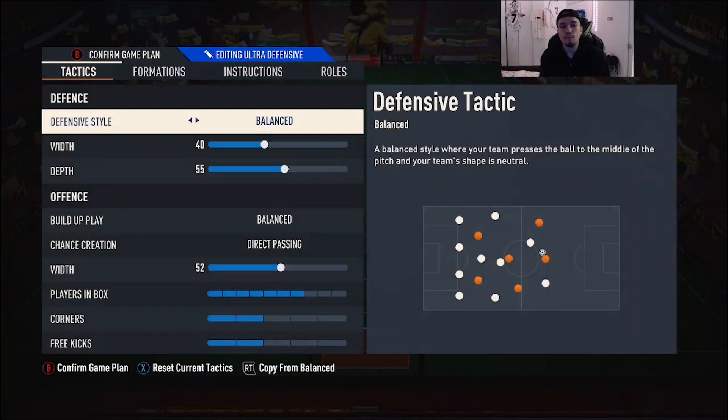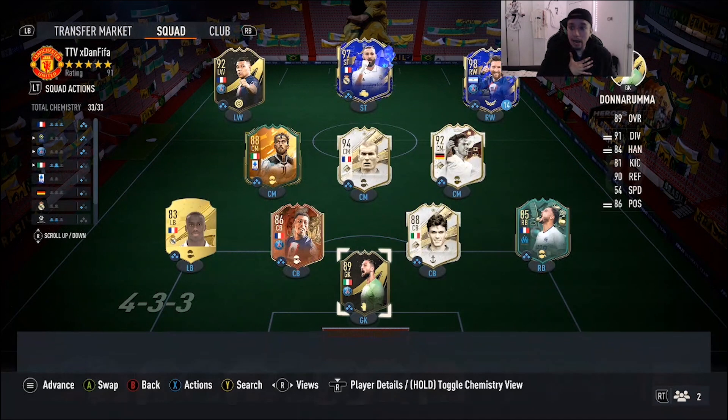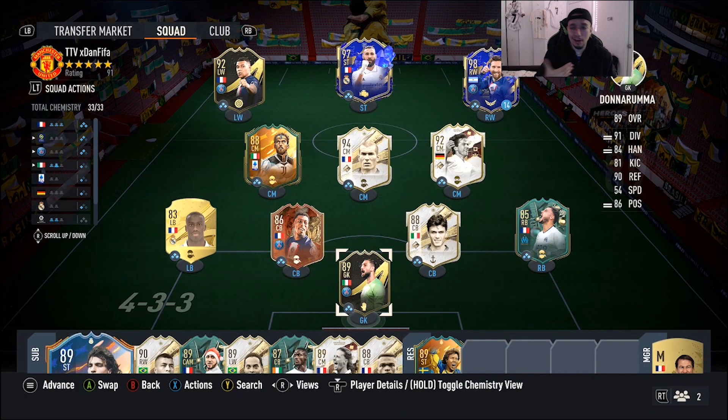He's going to be playing on a 4-1-2-1-2 right next to Benzema as a right striker. We want to see the vibes with this Messi. I was a huge fan of that Flashback Messi SBC they dropped earlier this year — we want to see if there's a major difference in the shooting and dribbling, as well as his attack positioning. I'm still very confused on why 98 TOTY Messi got a higher rating than the current Ballon d'Or winner Benzema, but that's a discussion for another time.